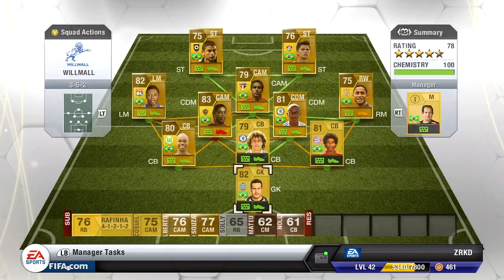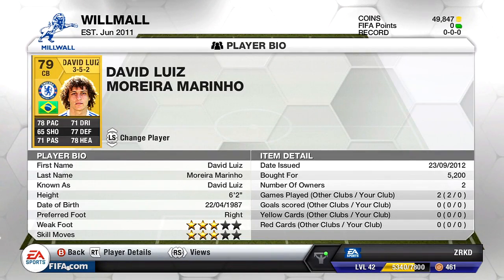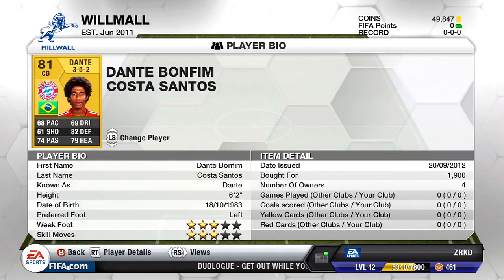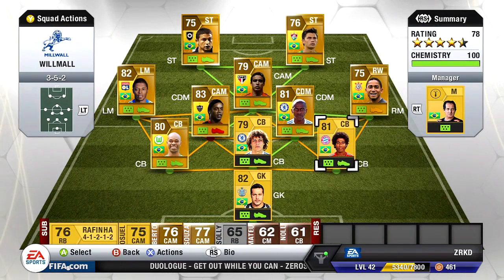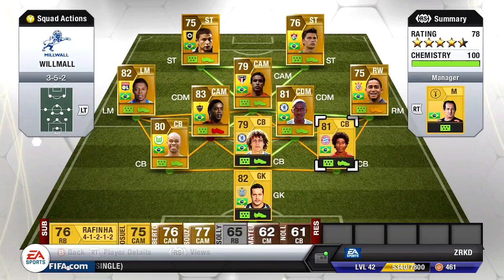So straight away, you can see I've got Cesare in goal. I've got David Luiz — I don't think he's as OP as last year, but he was seriously overpowered last year. And then I've got a new guy who is Dante from Bayern Munich. I was looking on futwiz.com and I thought some of his stats looked quite good. The defending is 82 and his heading is 79, and I think he's quite strong as well. He seemed quite cheap, so I thought it was a good investment.